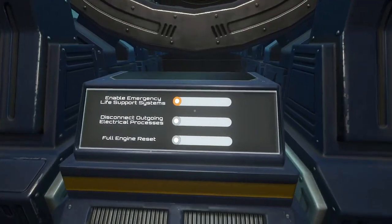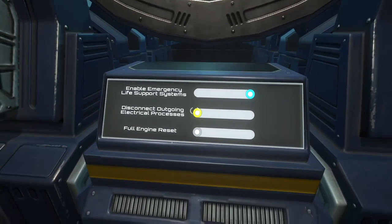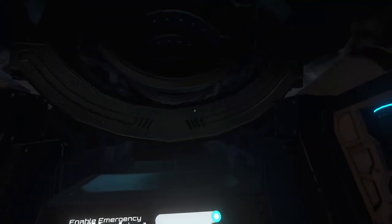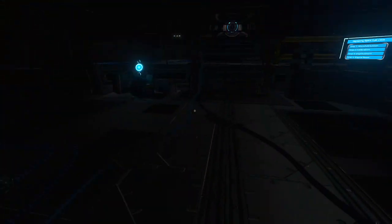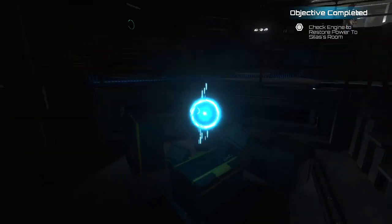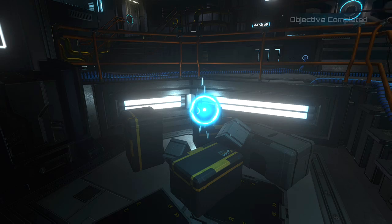You'll see three sliders become active — slide all three across: top, middle, and bottom. That will activate the engines and, after a brief cutscene, unlock the Master Mechanic Engineering achievement for repairing the engine. Turn around and you'll see audio log number seventeen — pick that up once you have control again. Head up the steps, around, up more steps, and through the big door.